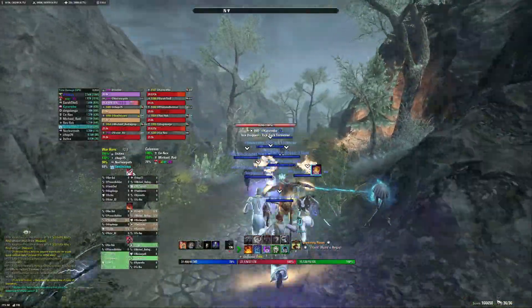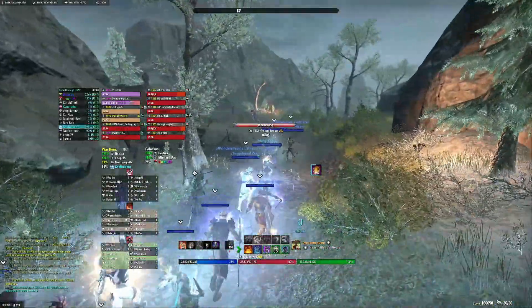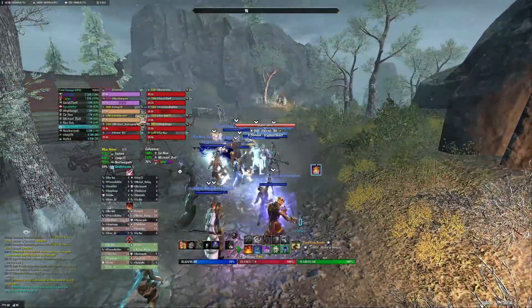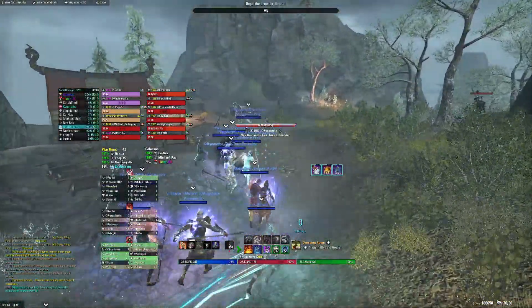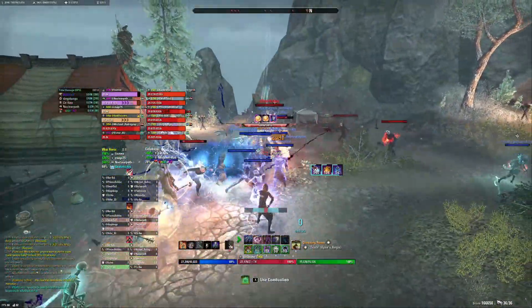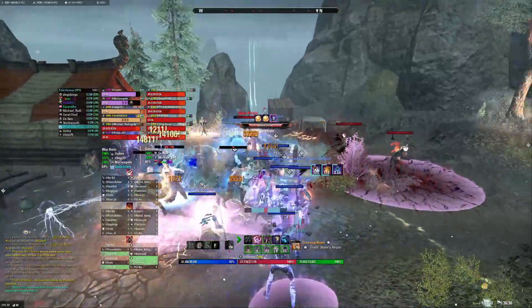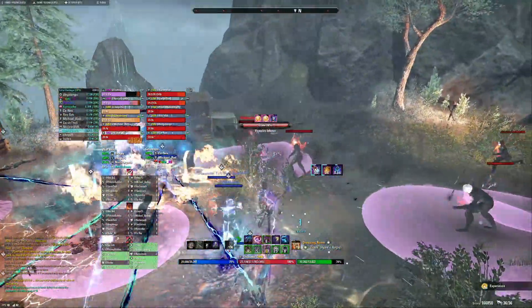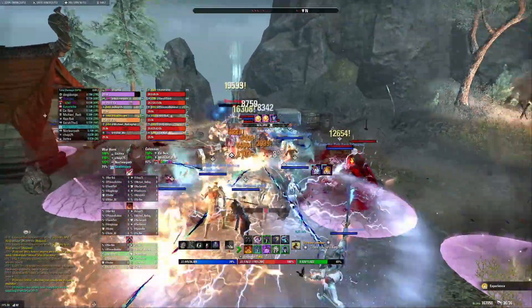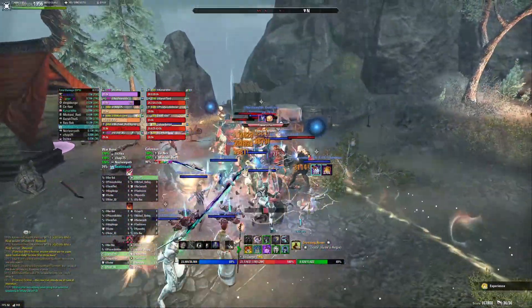We start saving ultimates after the first pack of those. As a Necromancer, me and one other Necromancer can use ultimates on the second pack, and we would get our ultimates back for the last pack. But the remaining DDs just save ultimates — they could use them after the first pack, but then they need to save ultimates for the last trash pack, because that one is the most dangerous.